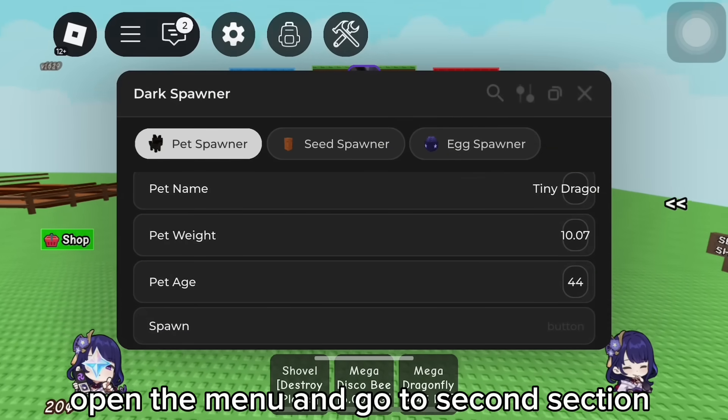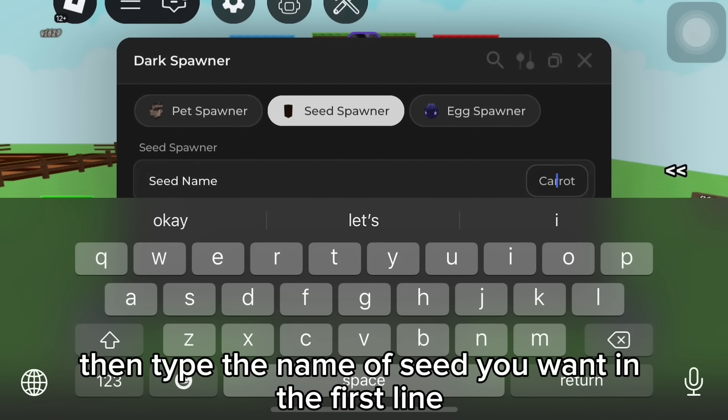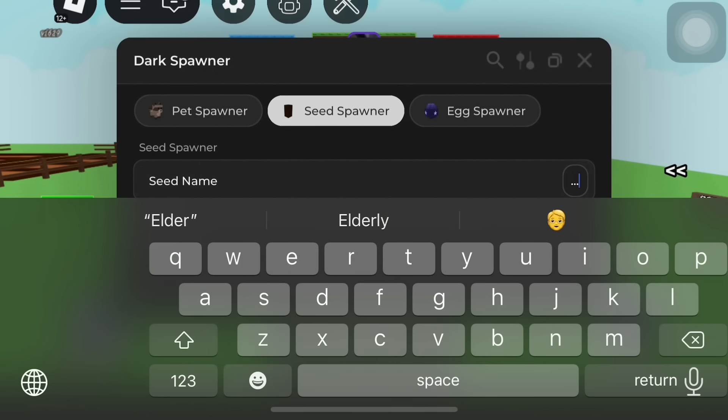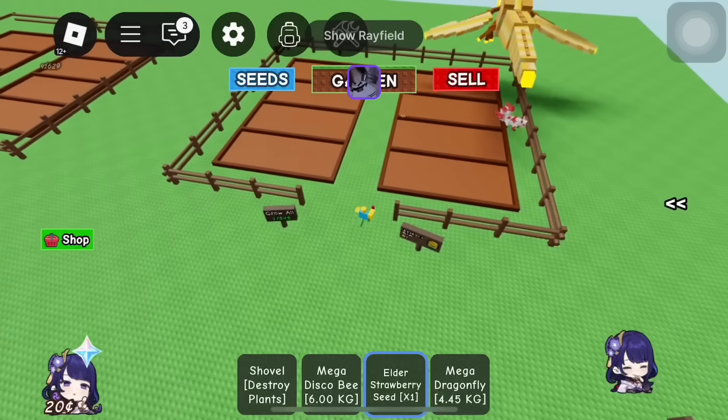Seed spawner. Open the menu and go to the second section. Then type the name of the seed you want in the first line. Let's plant it.